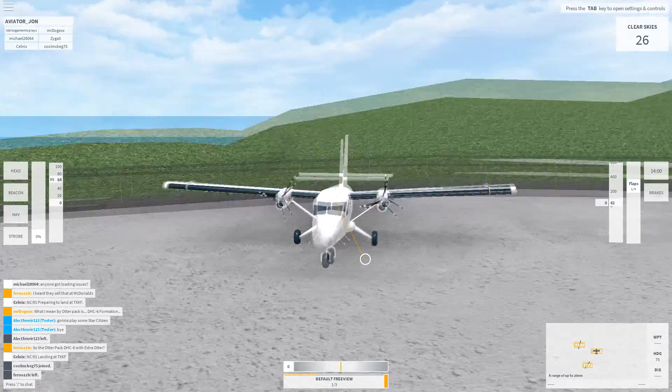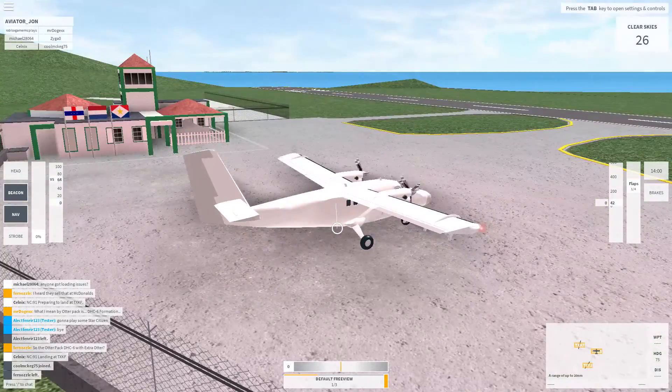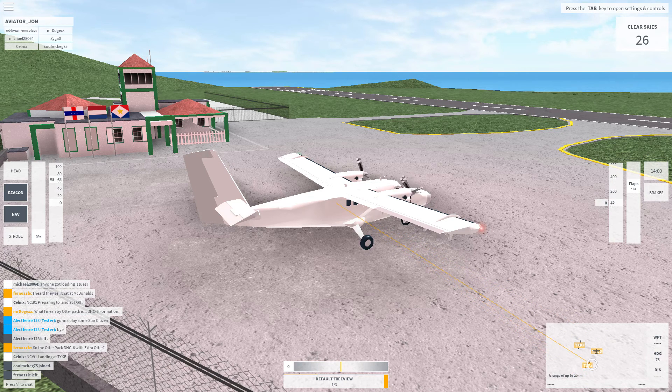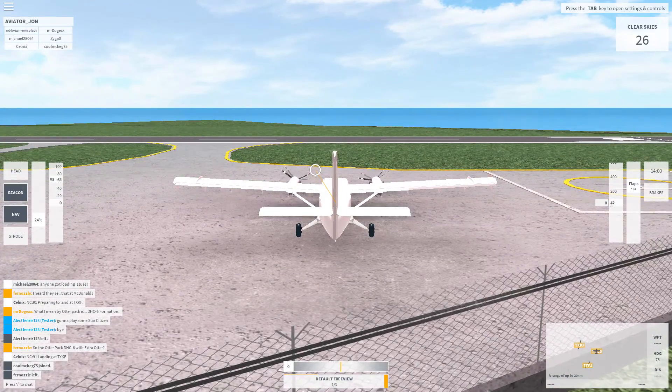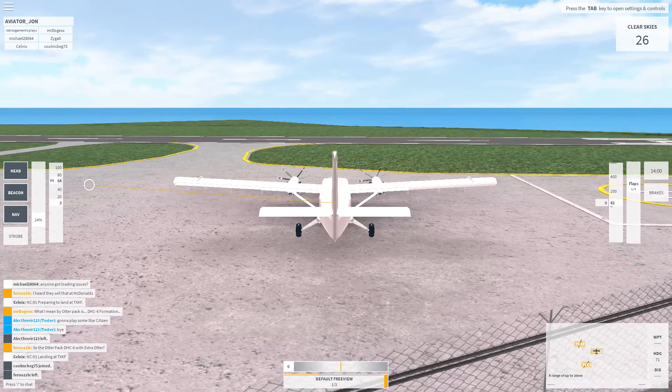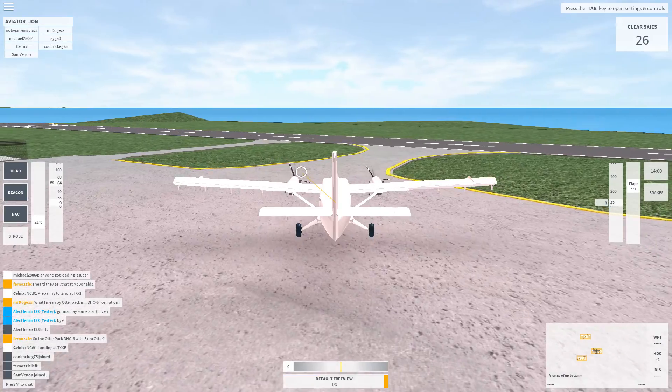What we can do now is set our flaps for takeoff — setting 1. We could also turn on beacon and nav. We're going to be flying from here to Tango Foxtrot Foxtrot Juliet, which is the other small airport. Go ahead and turn on the headlights.